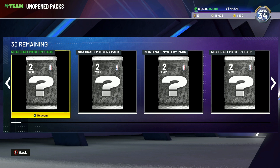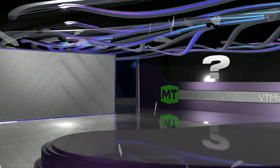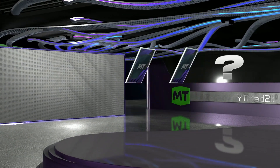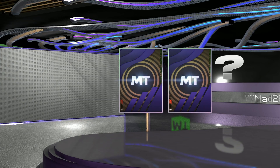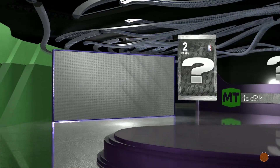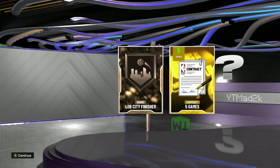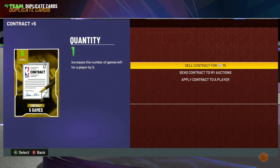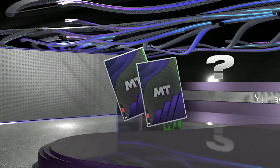We're now 20 packs in, 30 left, and our best pull was just that diamond — which is a little annoying. The event could be better if they made opals and pink diamonds more pullable, because it's really boring opening packs off camera. You're mostly just getting bronze contracts. I'm not going to complain about contracts — you can make decent MT from them — but it would be cool to see more players and maybe the occasional hall of fame badge.